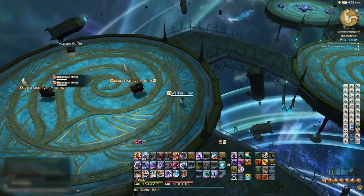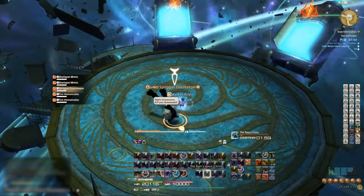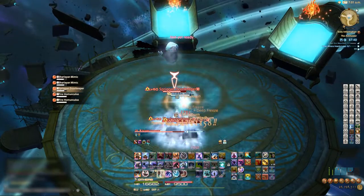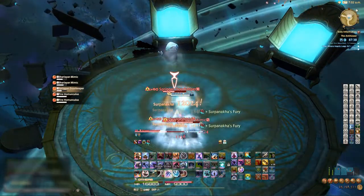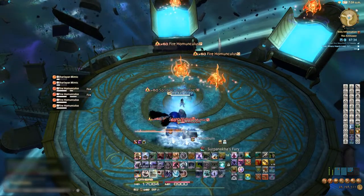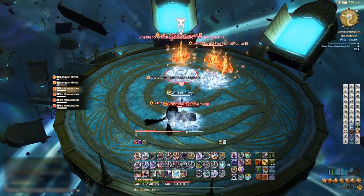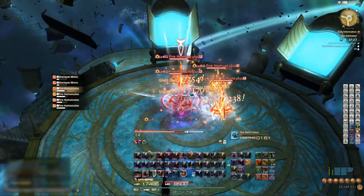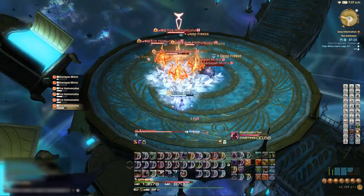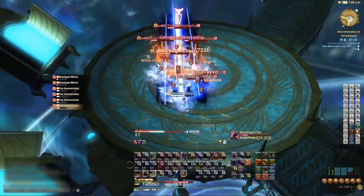We're going to ignore these mimics and bring them down. We're not going to Ultra Vibe this set — there are three rounds: the main set, then two sprites coming down, then two more after them. So we freeze the first set and use a bunch of primals on them, then freeze the sprites, then just rotate Black and White Knight's Tour until they're all dead.